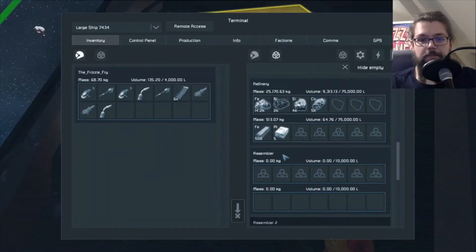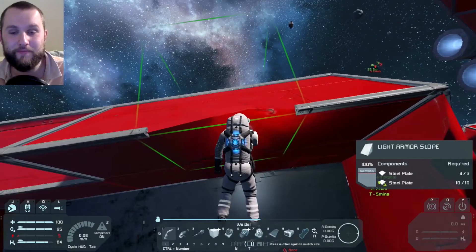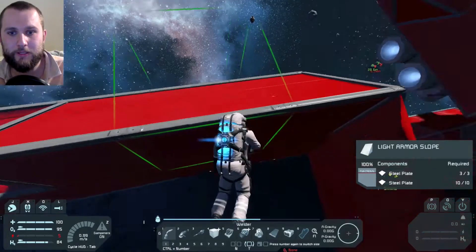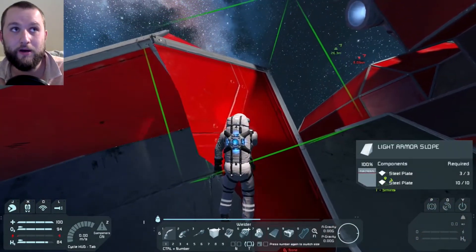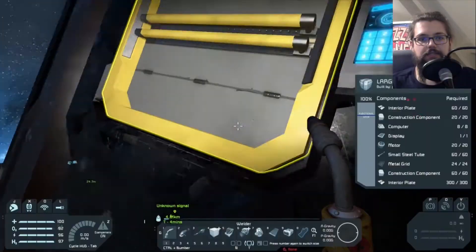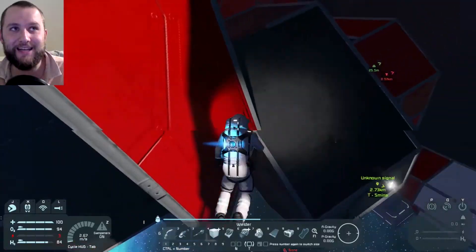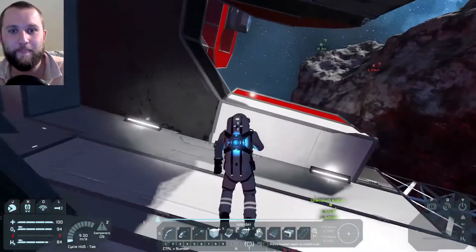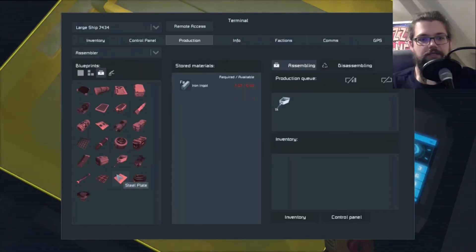This is going to be the mothership — a generational ship. We're going to have kids on the ship and we're going to get to Earth. This is going to be Voyager. How do I build steel plate? Go to the assembler, production tab — components, steel plate.